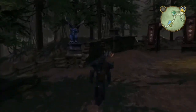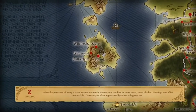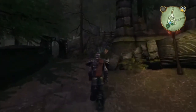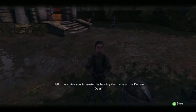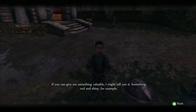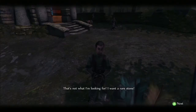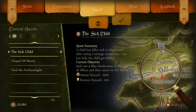I think it's around here. Here we go — I was going the right way, I was just second guessing myself. We've made it, so hopefully these people will give me some answers. I'm sure I'm gonna have to donate a crap load of money — well, it might not be a crap load for me anymore. Hello there, are you interested in hearing the name of the demon door? Indeed! You can give me something valuable, I might tell you it — something red and shiny, for example. Otherwise you'll just have to work it out for yourself.